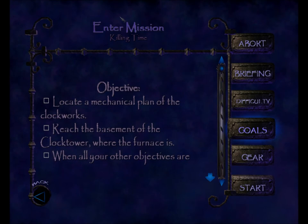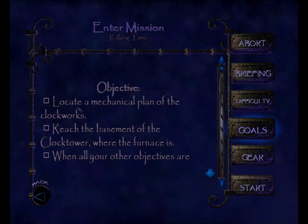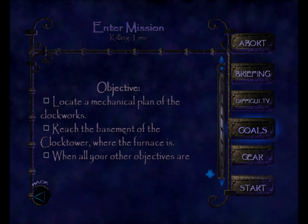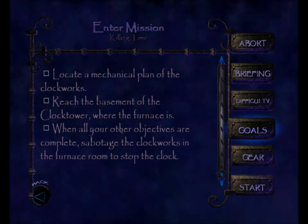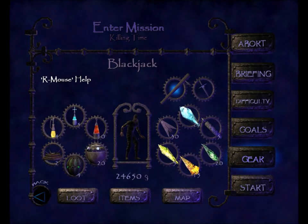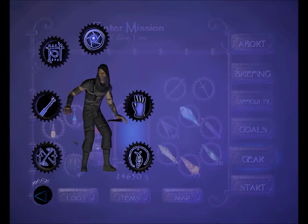Let's set it on expert. Check out our objectives: Locate a mechanical plan of the clockworks. Reach the basement of the clock tower where the furnace is. When all your other objectives are complete, sabotage the clockworks in the furnace room to stop the clock. Starting gear: Blackjack, dagger, same suite of upgrades.